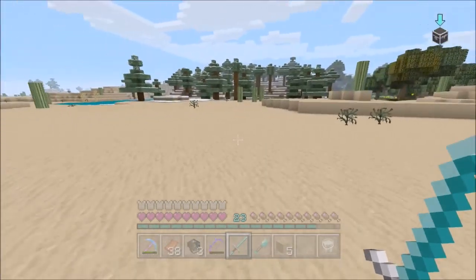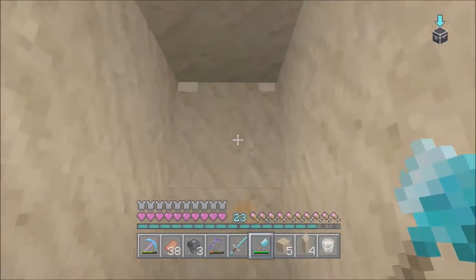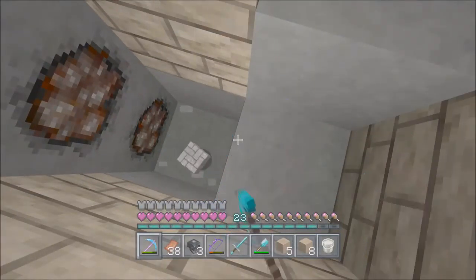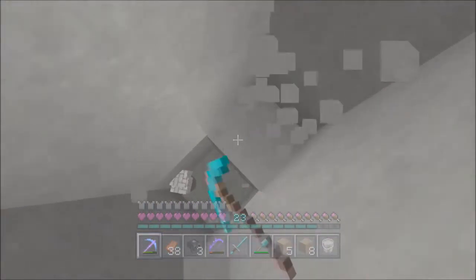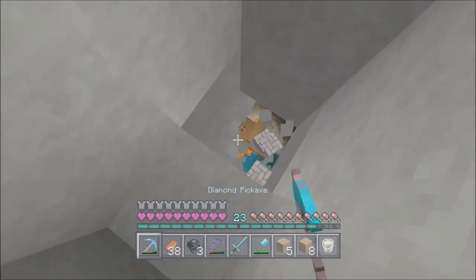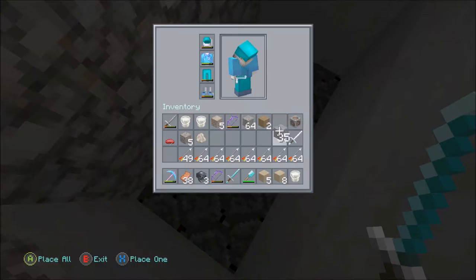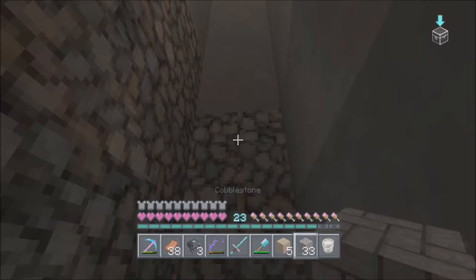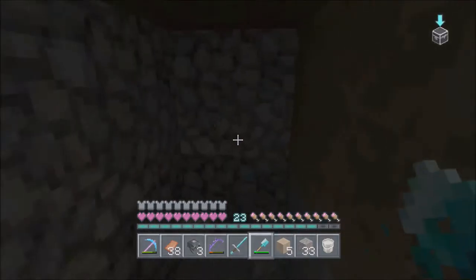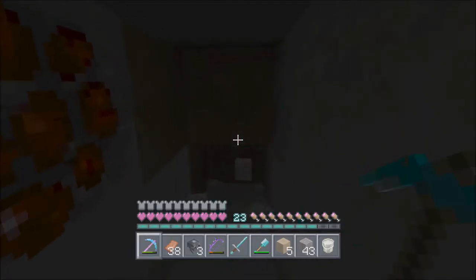There are bunnies everywhere out here! Okay, let's dig down — I'm not going to dig straight down, don't worry. Last thing I want to do is die with all these Wither skulls on me. We're going to dig all the way down to bedrock, then dig straight ahead 30 blocks. Okay, we just hit bedrock. I'm going up just one level so I can set it, and now we'll dig straight about 30 blocks — giving us enough room so that if the Wither comes at us shooting those Wither heads, we can scoot back and still attack.